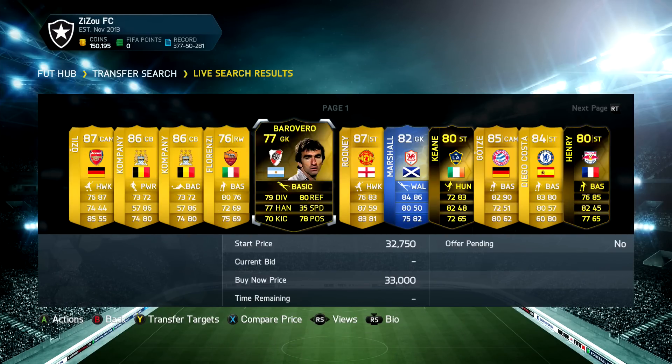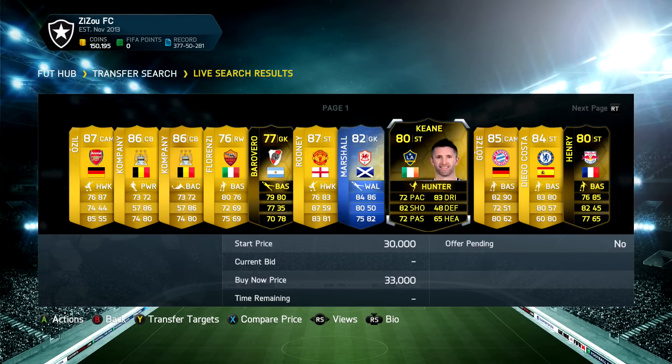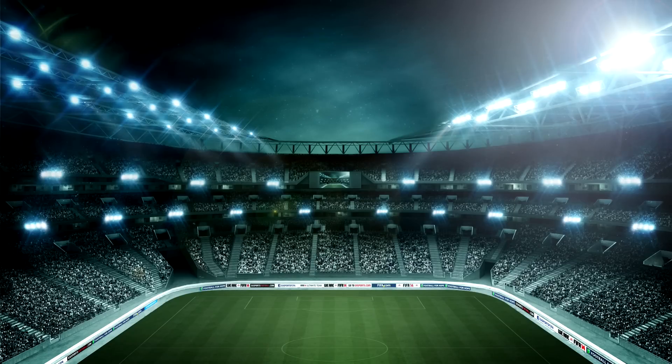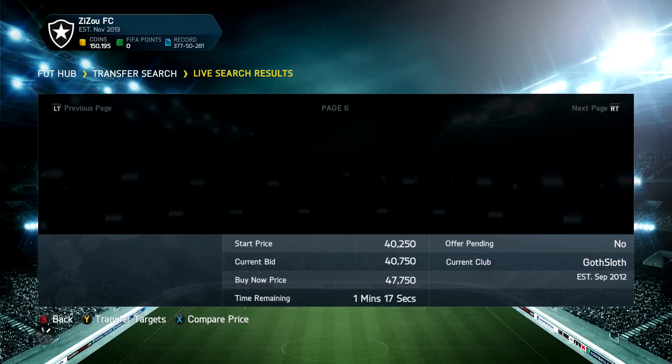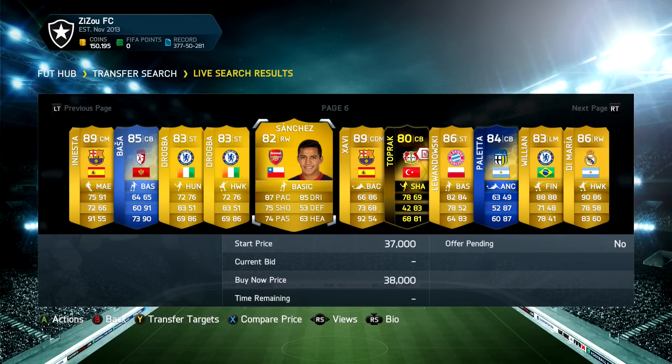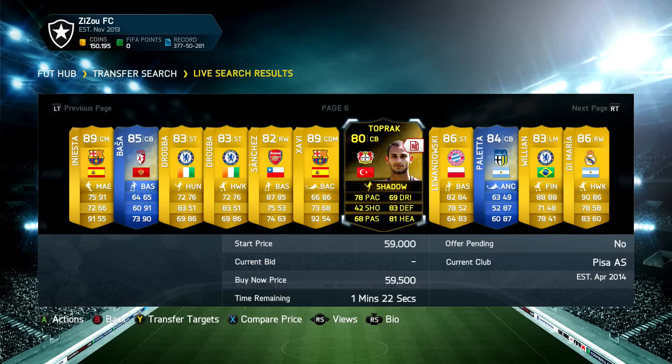We actually get page number one to start things off. Rooney is the highest rated card but I see a sneaky inform Thierry Henry over there. At the time of recording this the Team of the Season version wasn't out, so this was his highest rated card that we could have possibly got at the time. We get Thierry Henry as our first player.